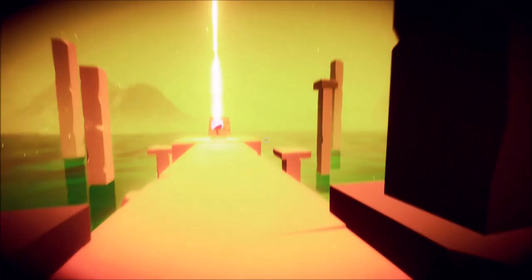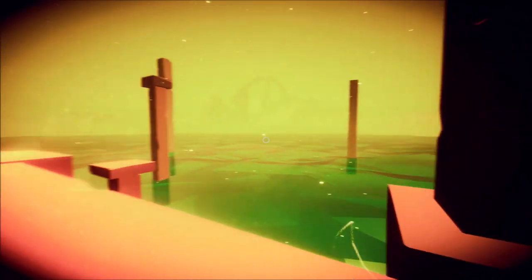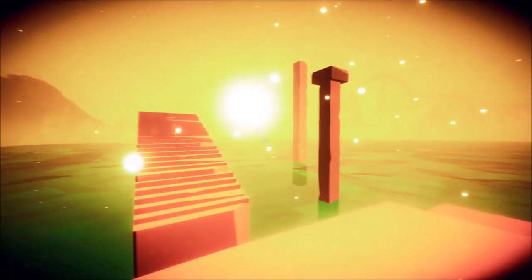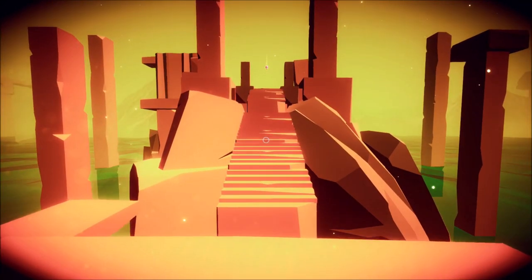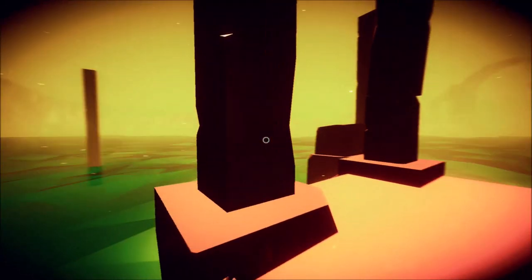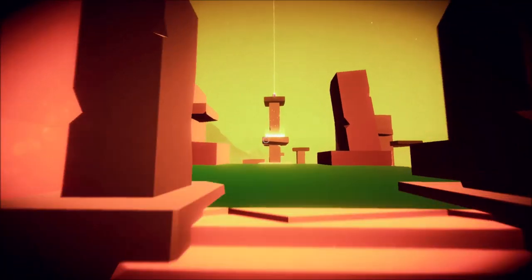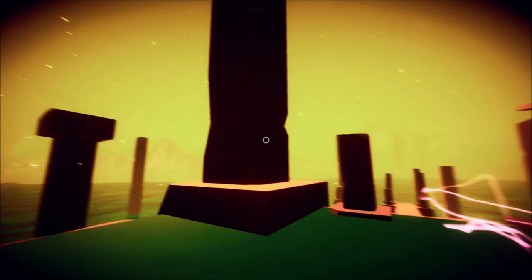So Ascendance is a 3D first-person platformer. The point is to get these checkpoints — these balls here. You can see the light coming off them showing you the next one you need to grab. As you collect them, the level appears more. You can run with the left bumper and jump with A or the right bumper. We also get collectibles — there are these cubes you can find.